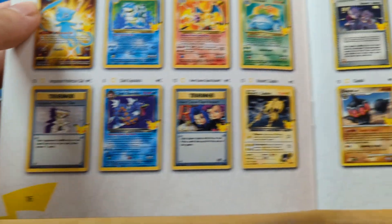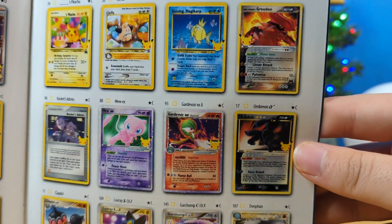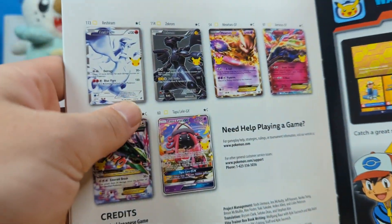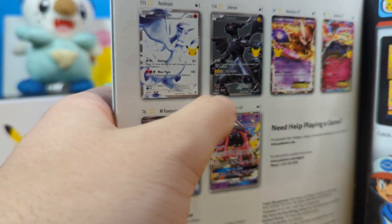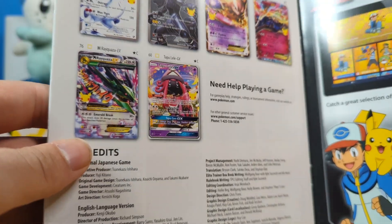Team Rocket from Evolutions, apparently. A cool-looking Zapdos. There's the Cleffa I got. Birthday Pikachu! Shining Magikarp. Team Magma's Groudon. There's just so many cool cards. What about the Black and White Era? That's where I grew up. Reshiram, Zekrom — I need those. Those are my chase cards for this. The Mewtwo EX, Xerneas EX are pretty cool. Mega Rayquaza, and a Tapu Lele. That's awesome! Let's see what we get.